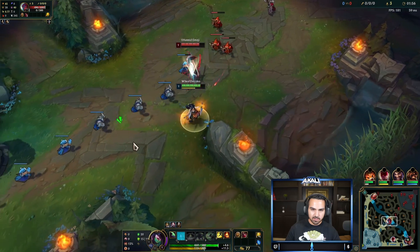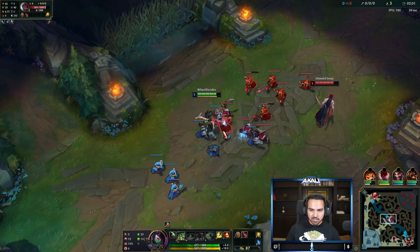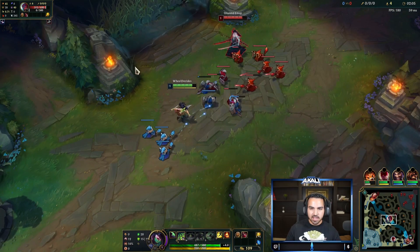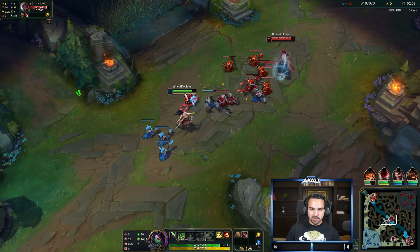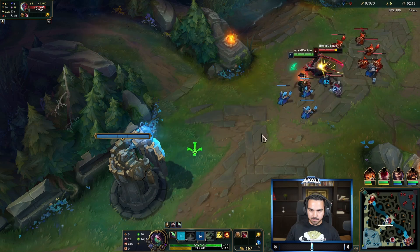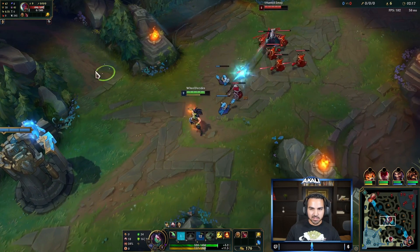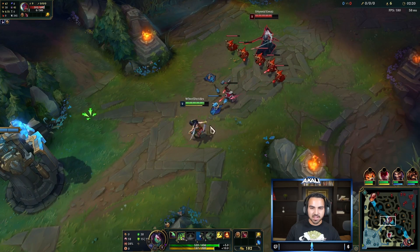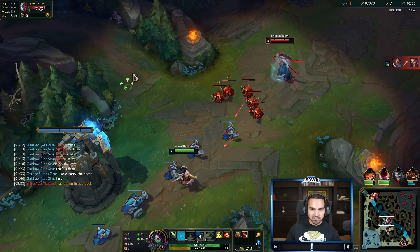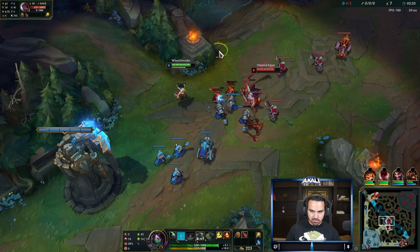We'll hit him with a Q and then sidestep. You want to go for small trades against Yon. The fun really starts at level two once he starts throwing a tornado, because when he does, you use your E to dodge it. I'm not going to proc that because I know he's just going to use his shield, so we'll run back and take a small trade. My E is not up right now so we just back off.